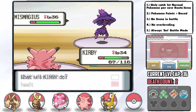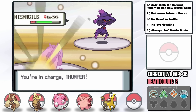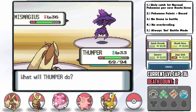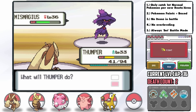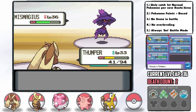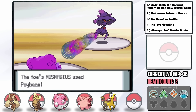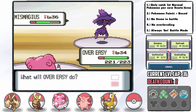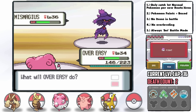Now we're in deep trouble. Psybeam confuses Kirby and it misses the Sing I tried in desperation. Eventually I get a Sweet Kiss off to confuse the Mismagius and it starts hurting itself, but so are we. With Clefable at low health I switch into Lopunny, but Lopunny can only hit it with Shock Wave. With all our Pokémon at super low health and all being outsped, I accept what needs to be done: a Blissey stall. It was absolutely crazy and risky since we could've run out of PP first and kept getting confused, but we just outlast the Mismagius — it eventually takes itself out with Struggle.